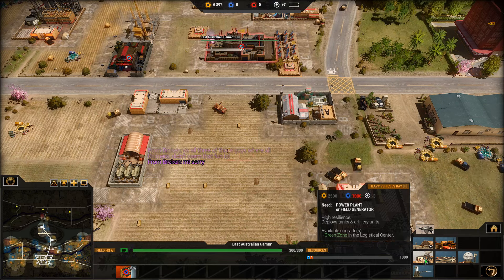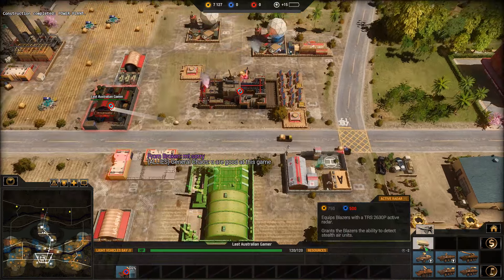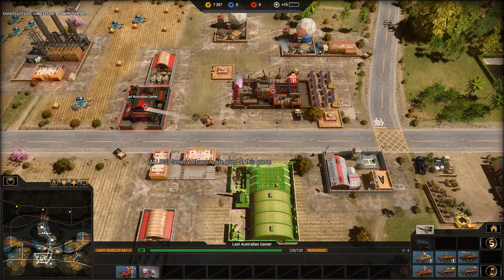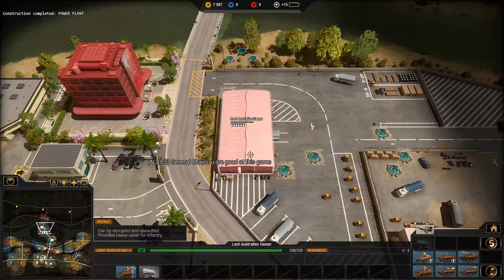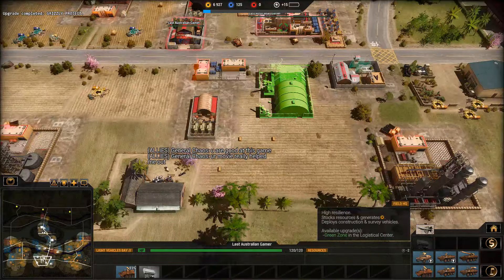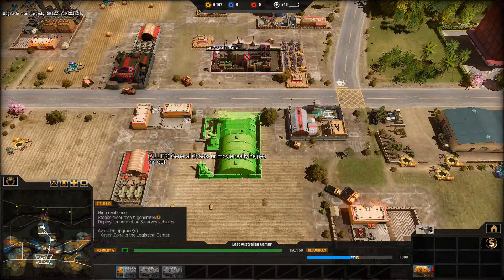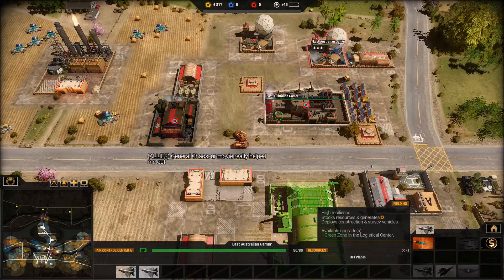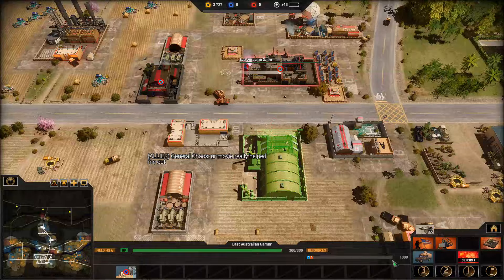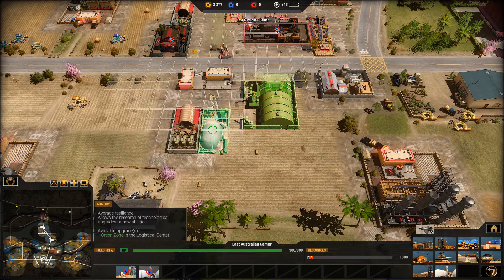Heavy vehicle bay in here. The blazers are there - upgrade those other blazers. Nothing's happened - no one knows if we're good at this game or not. Add some more tankers to this one. I want to put some more air - get some air fighters as well, but it's probably a bad idea. Let's see how we can upgrade the tanks.